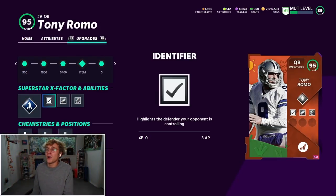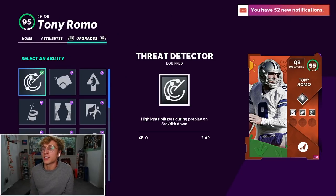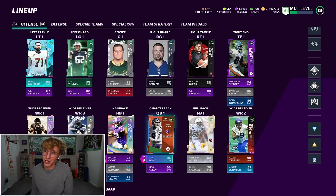So I did get a little weird with the abilities. I'm going with Identifier — I love that ability, I think it's so awesome. Dashing Deadeye on top of that. He has deceptively fast speed, so if I'm rolling out of the pocket he'll throw perfect. And this is the new one I've never used before — Threat Detector. It highlights blitzers during pre-play on third and fourth down. Never used it, but I'm excited to try it. We got incredible receivers, incredible team. I will be doing house rules for this — don't want to mess up Wheel of Mutt. We're going to be playing Double Trouble. Romo, let's see what you can do.